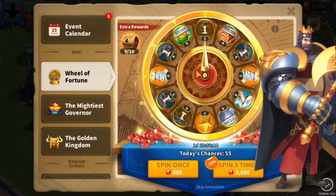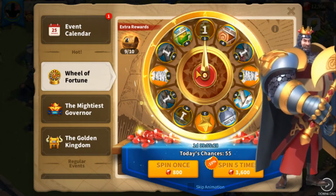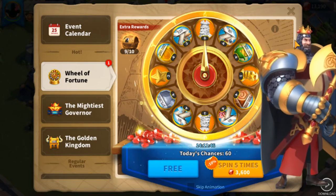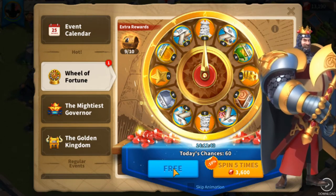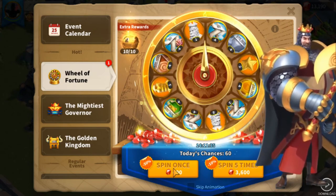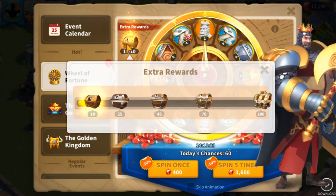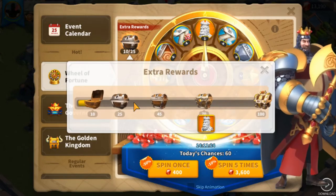We have two spins left tomorrow — one half spin and one free spin. Fast forwarding to day three of the Richard wheel. Hitting the free spin today — I got one Richard sculpture, plus the extra reward which gives five Richard sculptures. That's good!